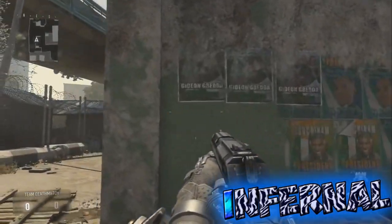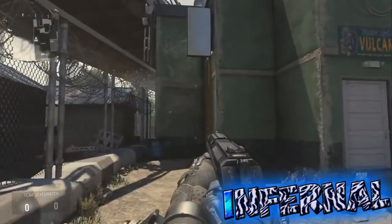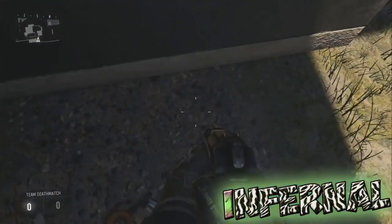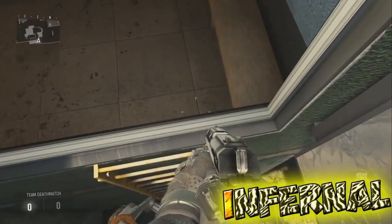Hey ! Salut à tous ! C'est Infernal et aujourd'hui on se retrouve pour une toute nouvelle vidéo de glitch sur Call of Duty Advanced Warfare, sur Farf, pour tout simplement atteindre un spot sur la carte Comeback.